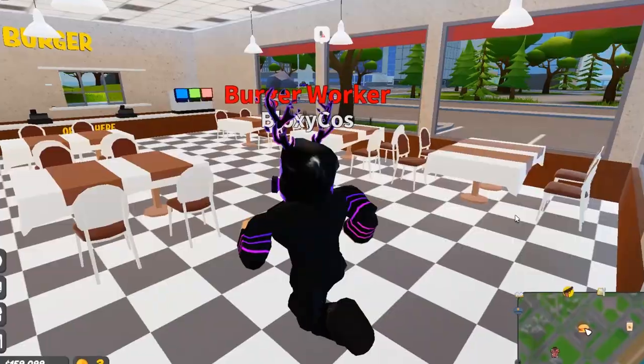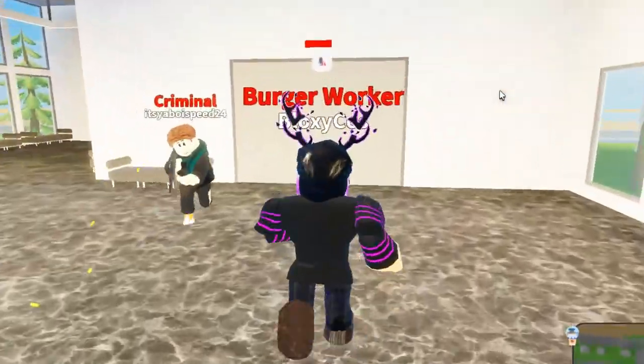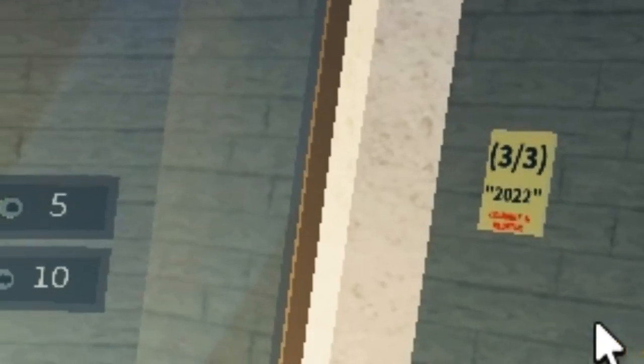What do we have to find here? Oh there it is — code hunt. New hint: vault. Is it here somewhere or is it actually inside the vault? I can read it — 2022.